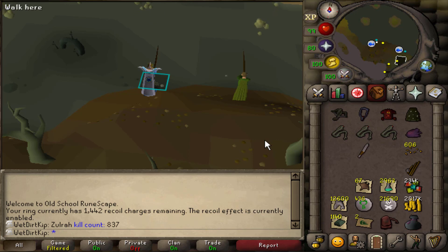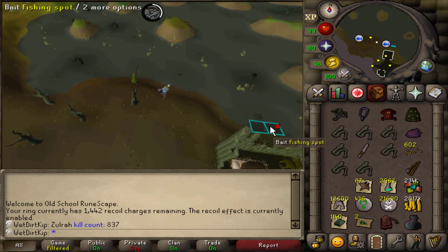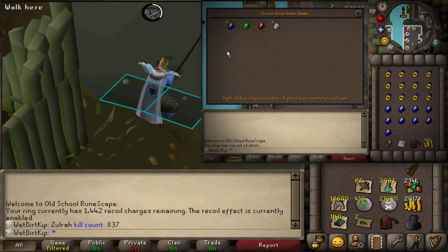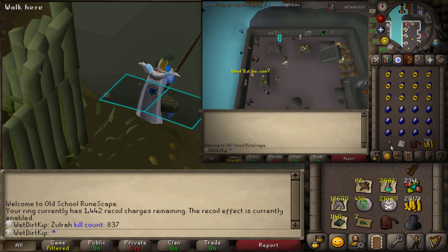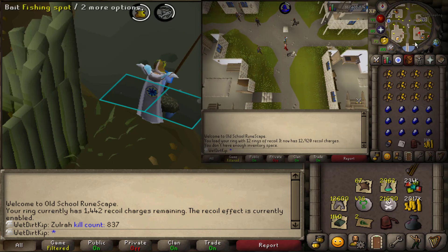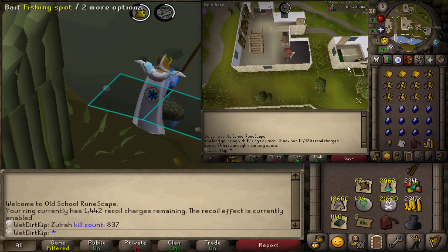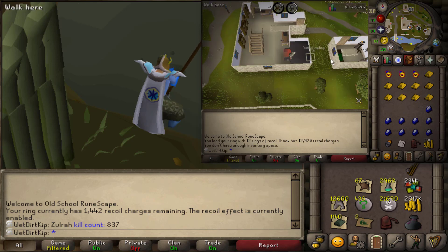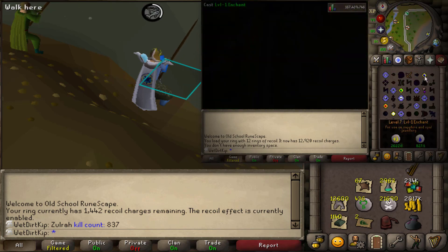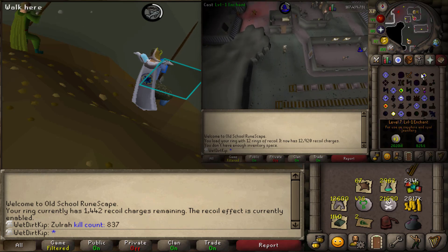Zora is probably the best boss to go dry at. I'm so glad I didn't go dry at God Wars, because all the loot you get from Zora is just too good. I showed one of the UIM methods for making recoils a couple videos ago in episode 96. At max efficiency it's 240 recoils per hour, which is about 480 Zora kills worth of charges per hour. But realistically, due to shops being sold out and not playing as efficiently, it will probably be a lot less — maybe the equivalent of 200 to 300 Zora kills per hour while doing this.